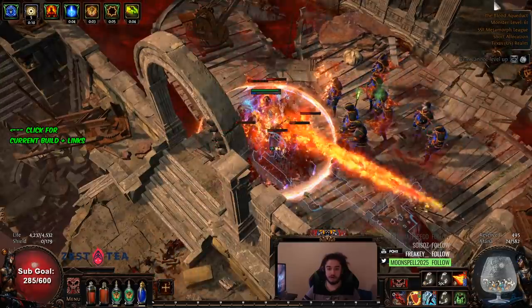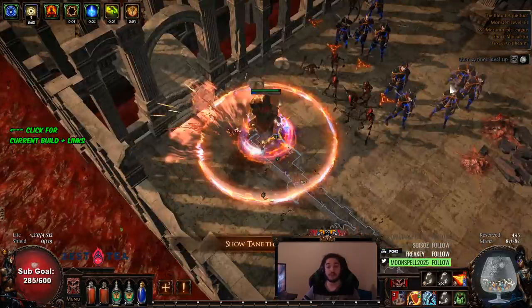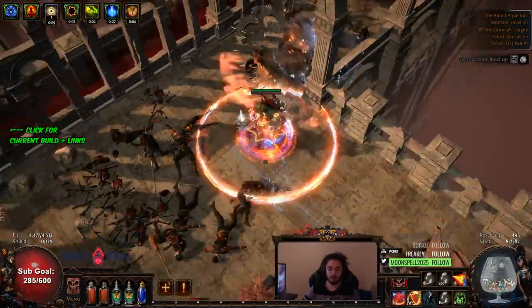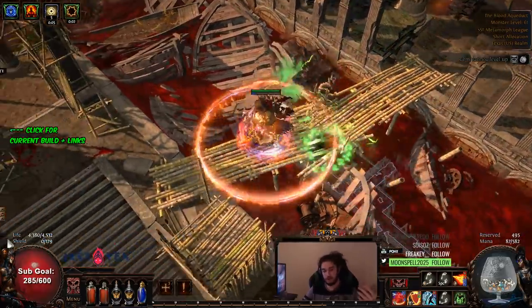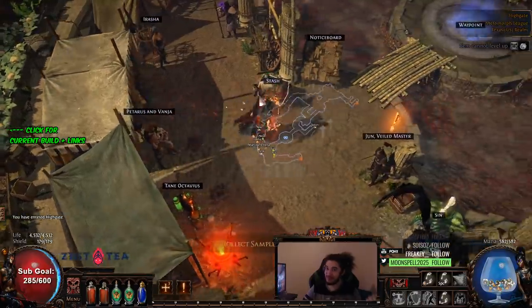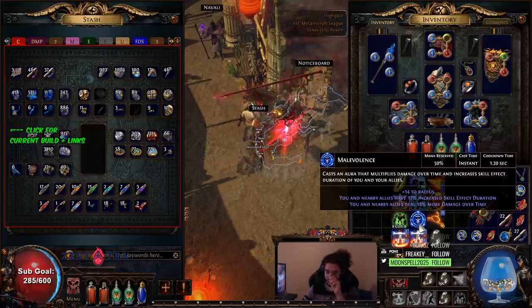For people who don't know, RF has been changed significantly — it now actually benefits from plus two gem level on top of scaling off gem level, and it also scales less off HP now, so it's a mixture between gem level and HP. The reason why that's interesting is because there are new affixes that offer plus one to global gems of a type — fire, ice, lightning, chaos — which means if you get plus one fire gems it benefits your scorching ray and your Righteous Fire, and I think it might even benefit Purity of Fire because it's an active gem. I'm running Malevolence right now, which helps with skill effect duration, which is good for scorching ray.